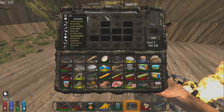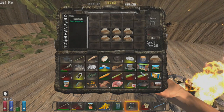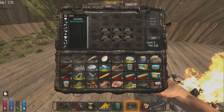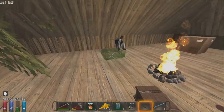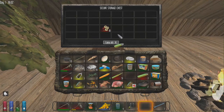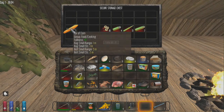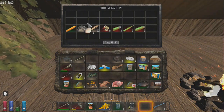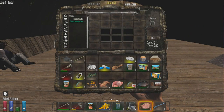My inventory is a complete mess, so let's craft a chest. All you need is six pieces of planks — another great reason to chop down all those trees. Place the chest down, and throw in all the stuff we don't really need right now — ammo for guns we don't have yet, and the corn we'll make into seeds for a farming tutorial later.